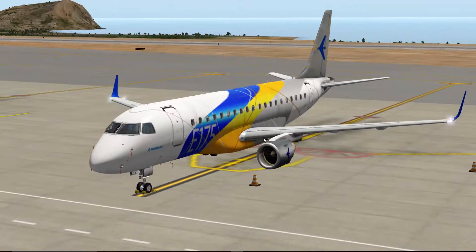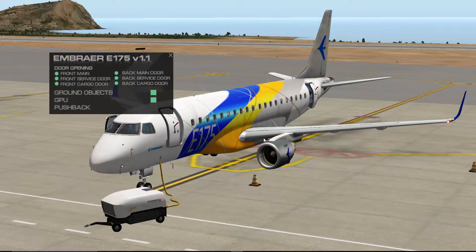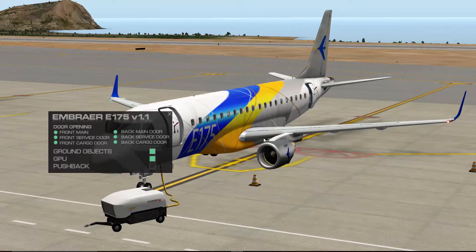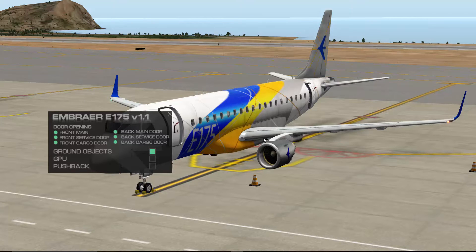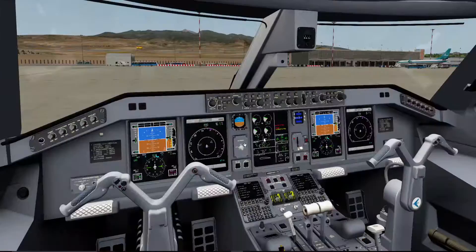I'm just going to show you what you can actually do here. If you go to the left, this is actually a pretty nice feature — right now your screen is empty, but when you go here you have the quick menu. We can open the front main door, we can open the service door, there's the main back door, and the service door in the back. We also have ground objects and the GPU as well.